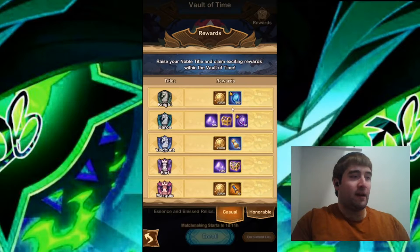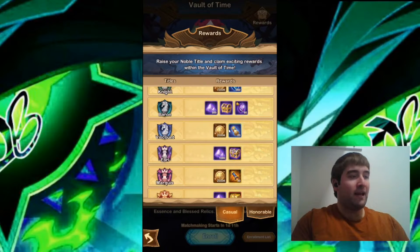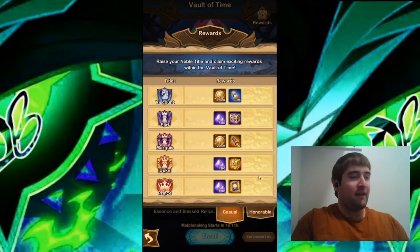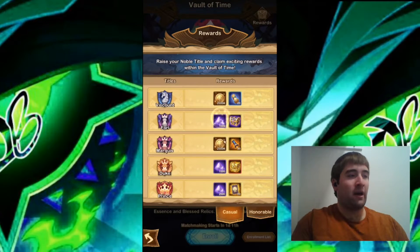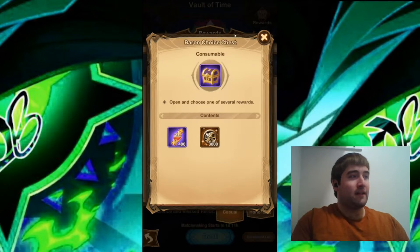Let's look at some rare soul stones, elite soul stones with Baron, and then 20 normal scrolls, and there's the faction scrolls. And then at Prince, you get 20 Stargazer cards — definitely getting to Prince, that's a big one, getting those 20 Stargazer cards. And also getting a bunch of Essence throughout the Abyssal Expedition. There's also these chests here, like the Baron Choice Chest — you get 400 Twisted Essence or 3,000 poke coins. I would go for the Twisted Essence, because those are more of a rare resource than the poke coins.